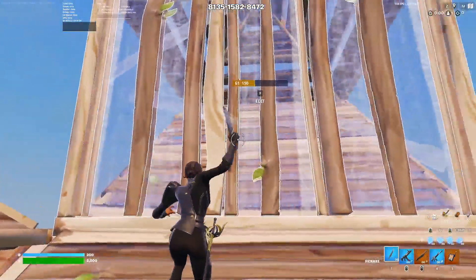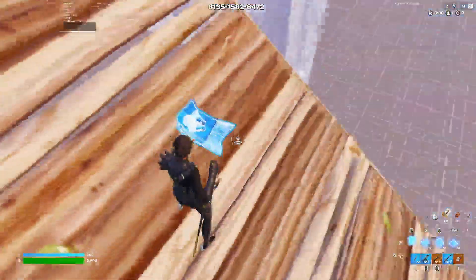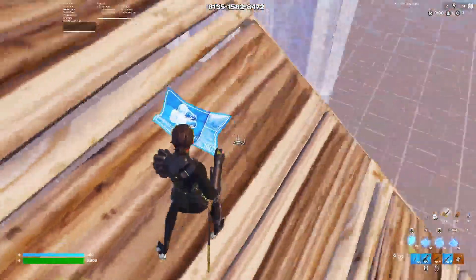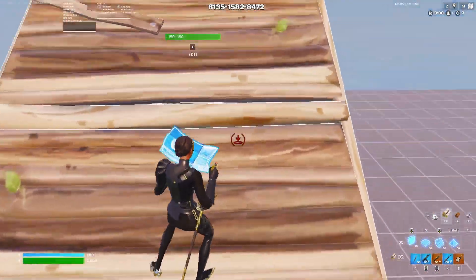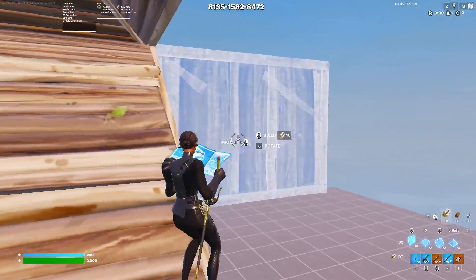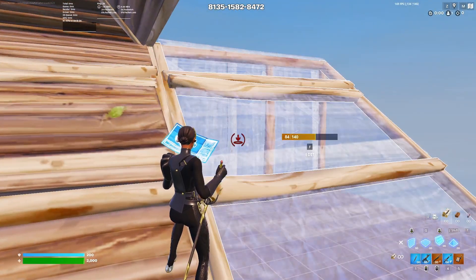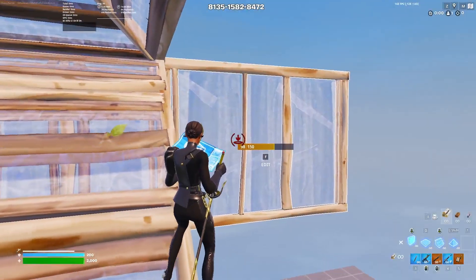You want to place your wall after you've gone past this section or else you'll be placing the wall too early. To place the wall right, you need to be on top of the second ramp. Also be really careful — you need to place this wall and ramp really quickly so that you don't fall.